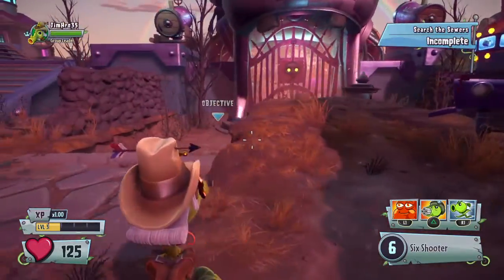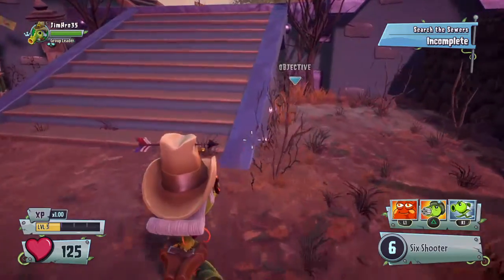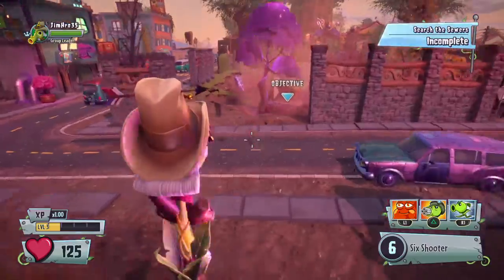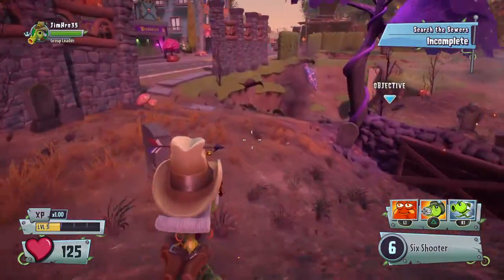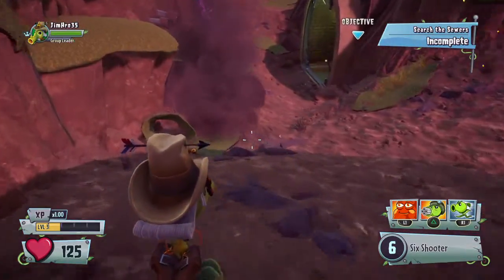So now you're a plant when you're supposed to be a zombie. So when you're in your plant, literally you're supposed to be a zombie. And this is — I would recommend you doing this glitch.